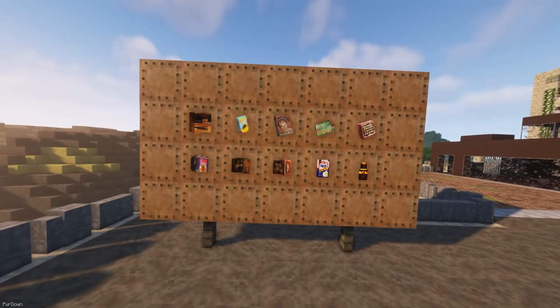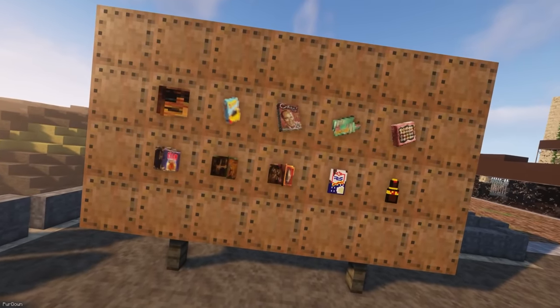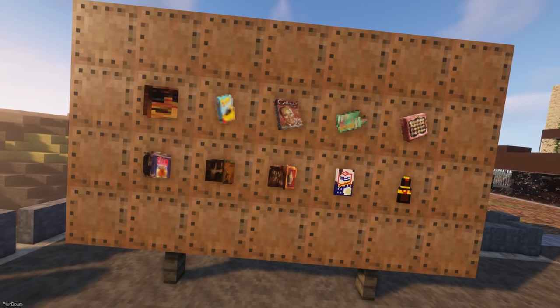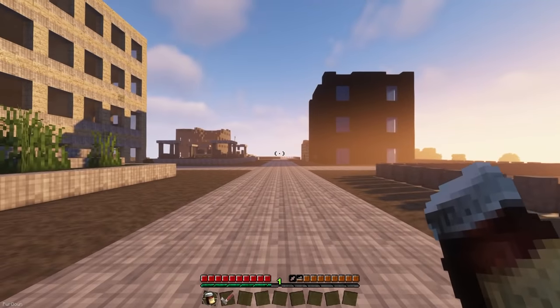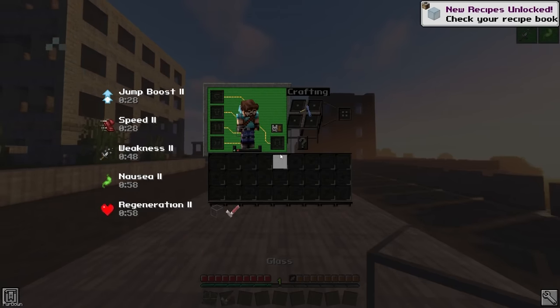You can use Foods of the Mojave to introduce some more Fallout themed items. There are some different foods, like Cram, Sugar Bombs, Instamash, Dandy Boy Apples and more, and you can receive some different effects when you consume them. There are some medicine-styled items too, like Buff Out and Jet, which might give more extreme effects instead.